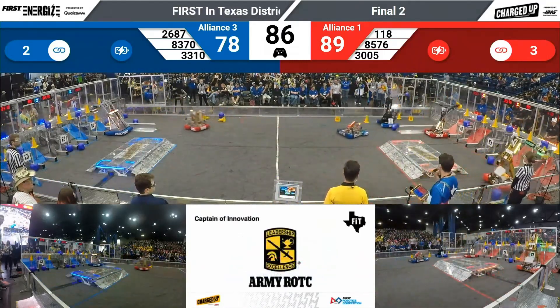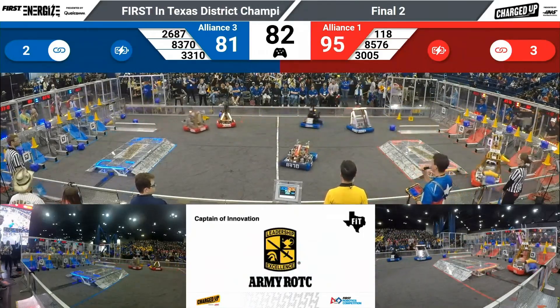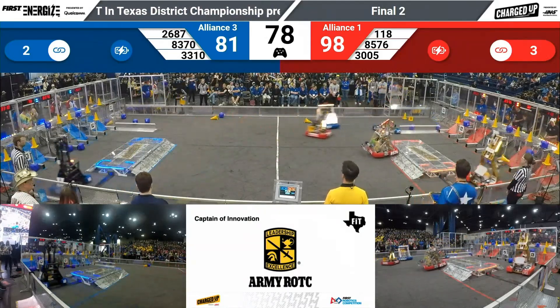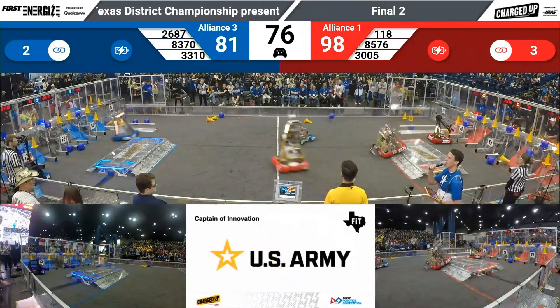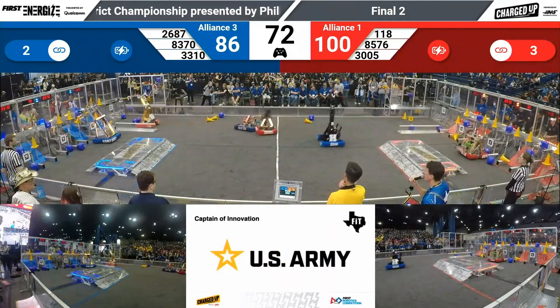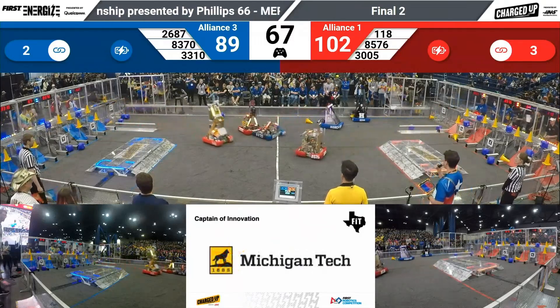3005 and 118, both going to score. 26-87 completes the link on the top. 33-10 big impact with Golden Warrior Robotics. With 75 seconds remaining, it is a Red Alliance advantage by 14 points. That could change quickly as links get created for both alliances.